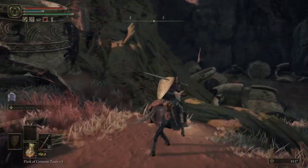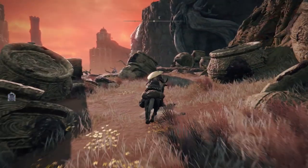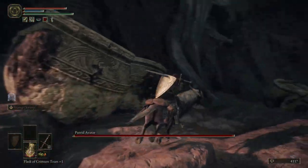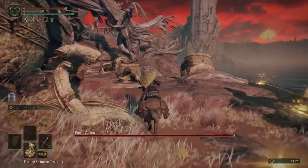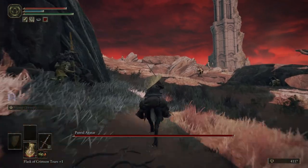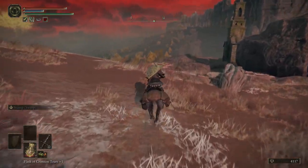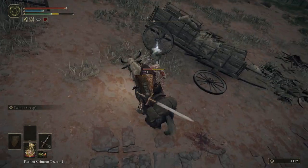Let's grab those runes and be on our way. Just guarding the tree like a jerk. I don't even know if there's anything I want at this tree. Given the damage I took from that one Putrid Avatar swing, I think it's safe to say that's a fight worth saving for a little later on. We've got a lot more Caelid to check out. Enemies are getting a little stronger — this feels about right.